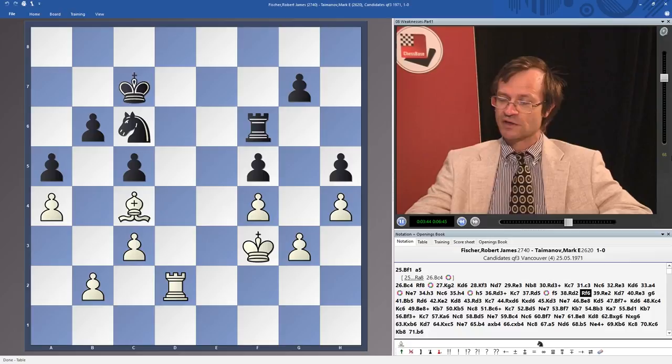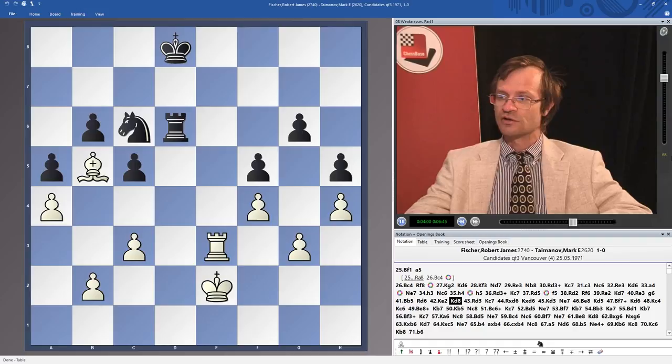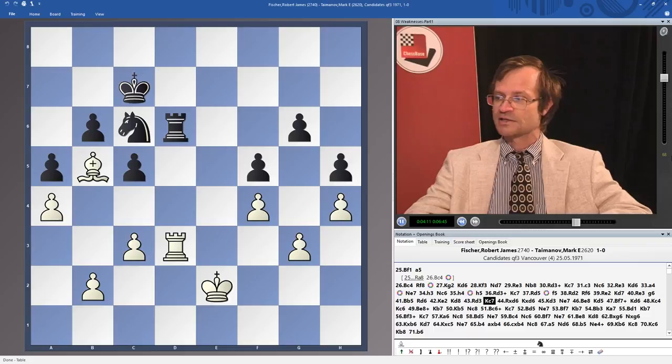This is the plan. When we have a clear vision and the fantasy about the dream position we want to achieve, it is important to continue the realization of this plan. Re2, Kd7, Rg3, g6, Bb5, Rd6, Ke2, Kd8, and now Rd3. The plan is being executed — white is going to exchange the rooks. Kc7, Rd6, Ke2, Ke3. The king is going to the square b5.